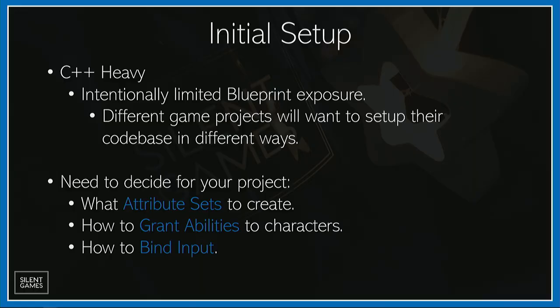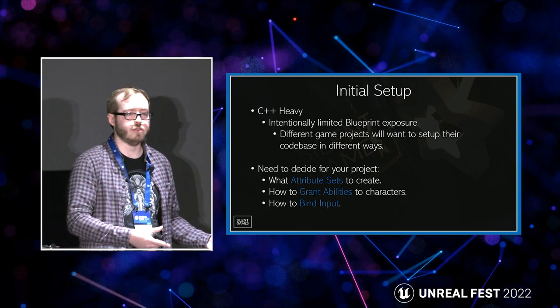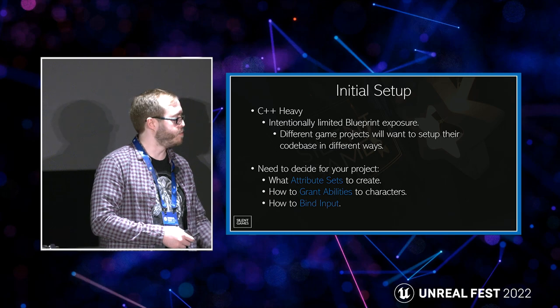You've got to think about your attribute sets — those will be different for different projects. It could be a simple attribute set covering just health, or a very large one covering health, stamina, mana, and everything. You also need to work out how to grant abilities to characters — there's no out-of-the-box solution. There's an ability system component function called GiveAbility, but how you call it depends on your project. With ours, we have data assets representing an ability with a soft class reference to the gameplay ability blueprint. When we store what the player has unlocked in the save file, we just store the item data — a very cheap reference to a game asset.